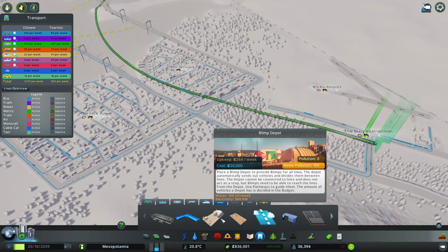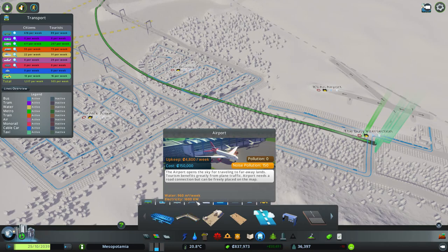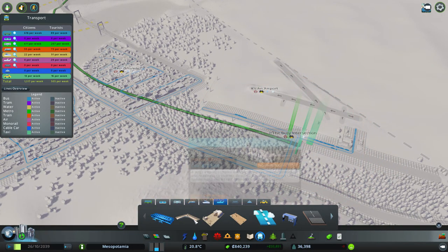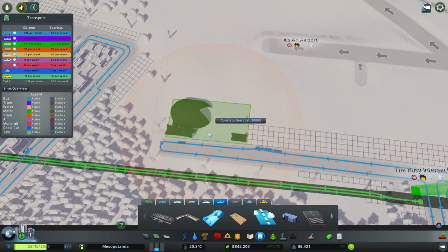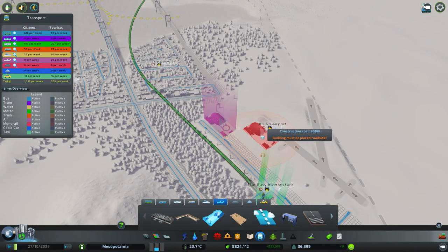Blimp Depot! How about we have a Blimp Depot? Let's look at blimps today. We could put just like a regular airport down for right now — or how about not. We'll do a Blimp Depot near the airport. Okay, blimps. We're going to check out blimps today.